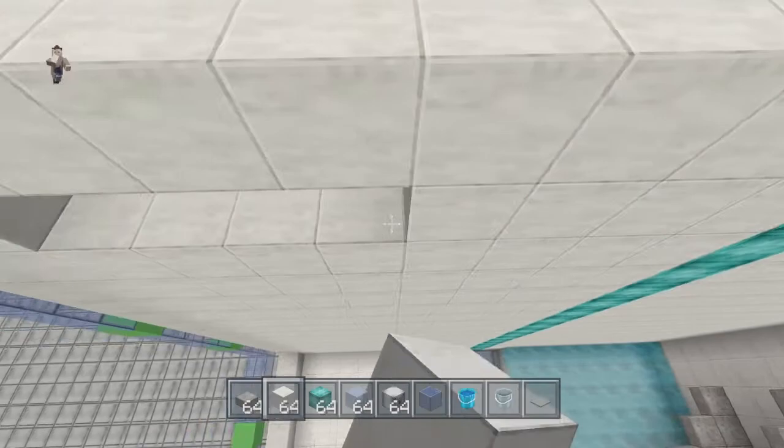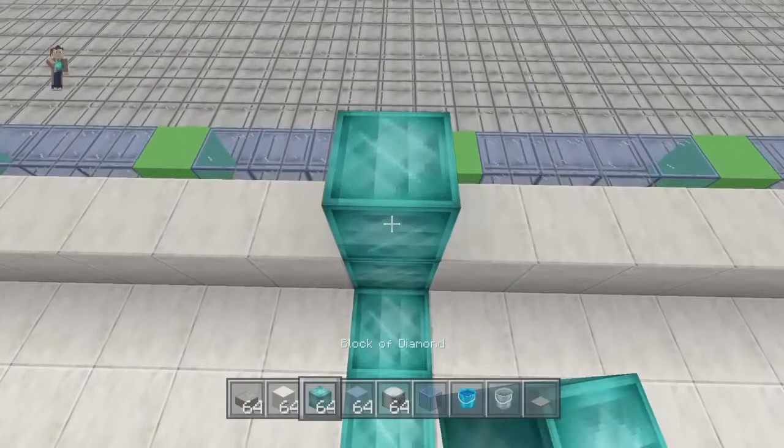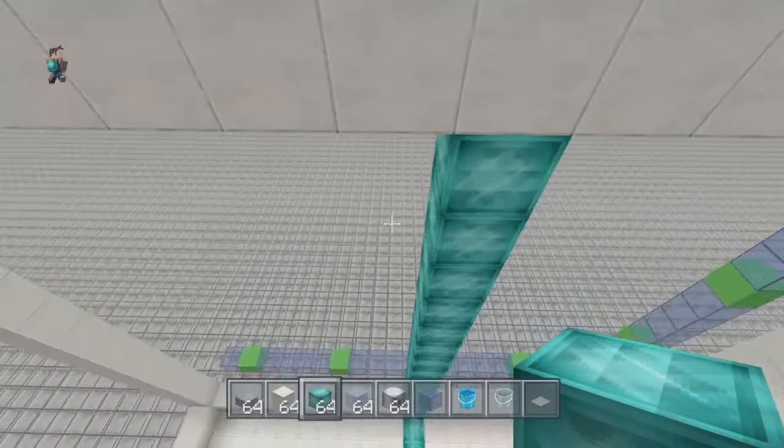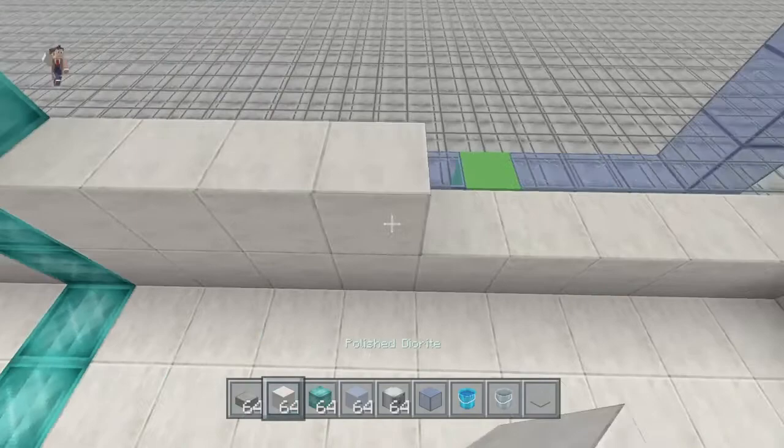Don't pay attention to the specific blocks I'm using — you can use any blocks you want. I just like using the diamond and diorite ones. Diorite has great lines so you can count them easily, and the diamond blocks just stand out. You do not need to build with diamond blocks.